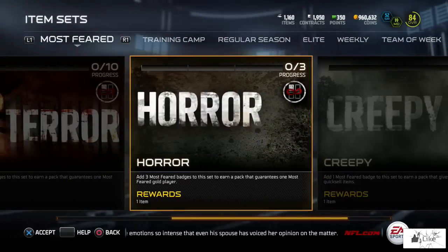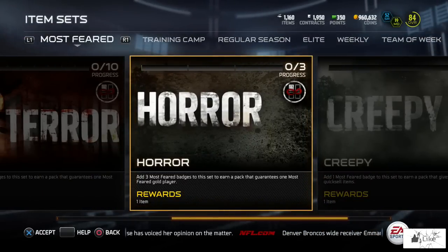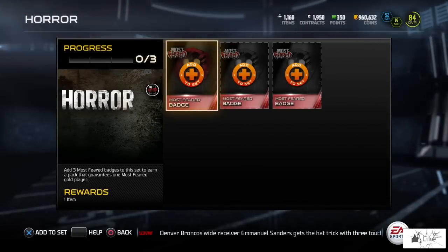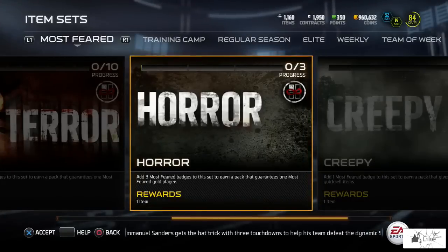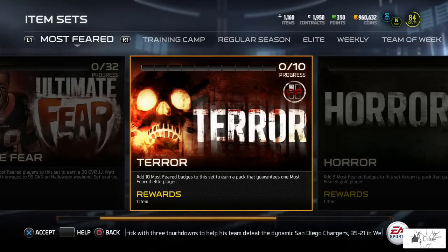We also have a Horror tab — add three Most Feared badges to earn a pack that guarantees one Most Feared gold player. You can get a guaranteed gold player just for doing the solo challenge and getting the three badges, which is a plus because you also need them for the next set.